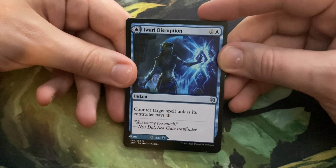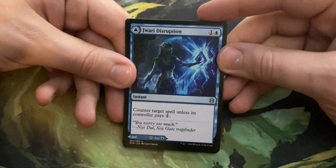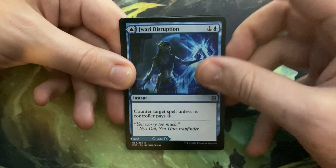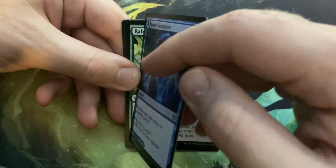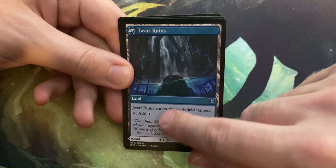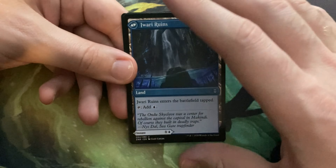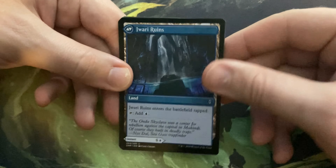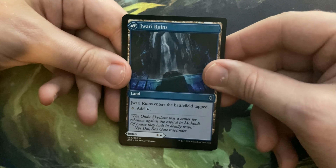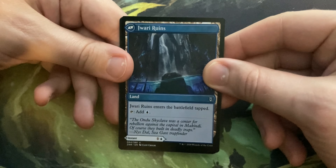It kind of fits along with the whole Wizards thing of bad white cards lately. So it looks like this is where the uncommons start — we got Bloodchief's Thirst for a single black, kicker of two and a black. Destroy target creature or planeswalker with converted mana cost two or less; if this spell is kicked, instead destroy target creature or planeswalker. So for one mana you can destroy a small creature, or for four you can destroy a planeswalker or creature. It is at sorcery speed, so it's not going to be constructed play, but that's pretty solid for limited.